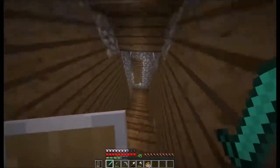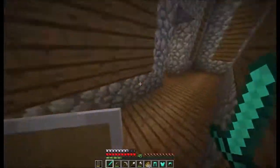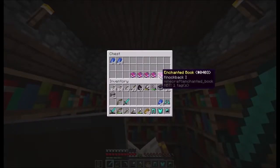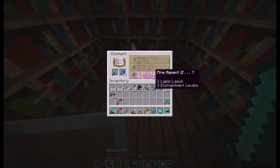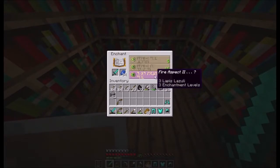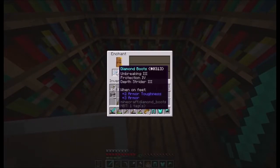I probably should have gotten some extra levels just in case. Let's grab all the armor and come over here to the enchanting room. Let's enchant the diamond sword first — fire aspect, sharpness. Should we go for fire aspect? I feel like we should go for something more like sharpness or unbreaking.